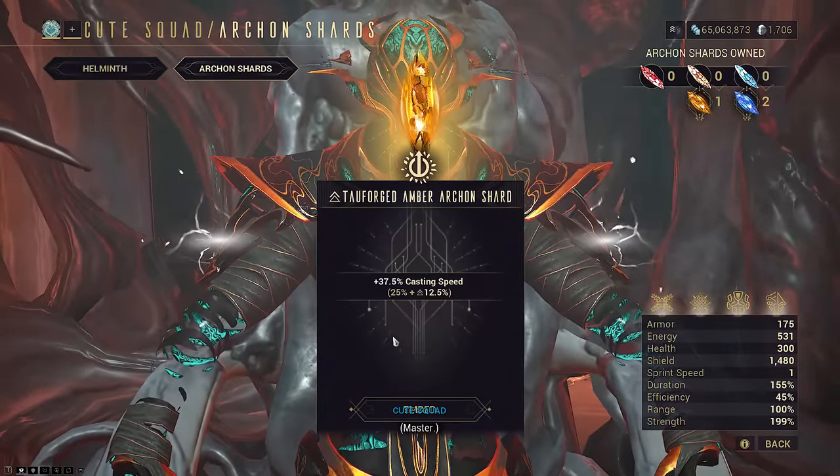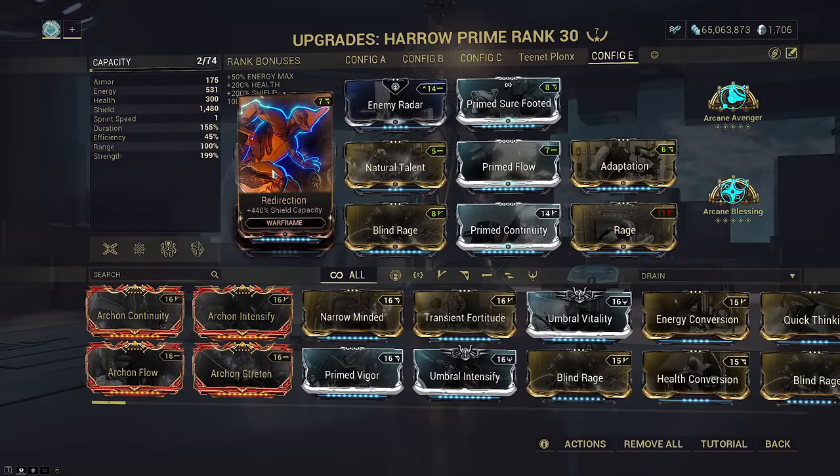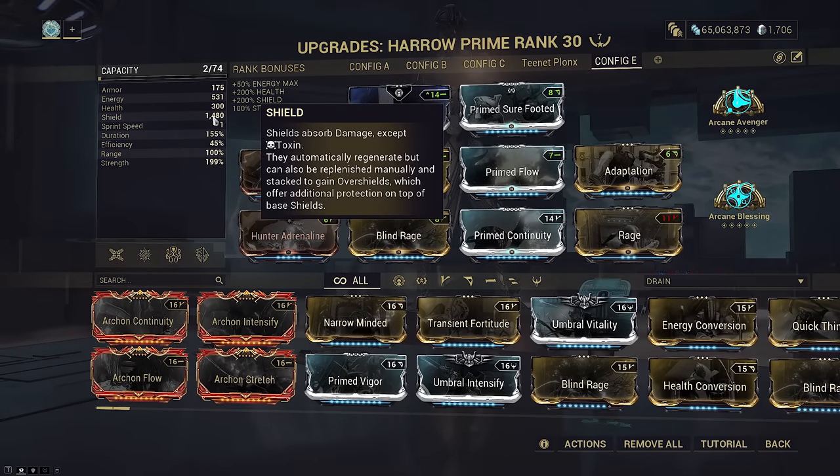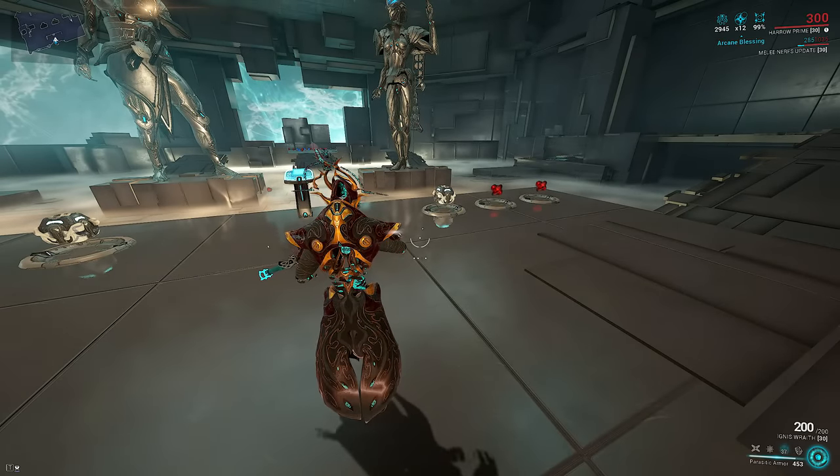Natural Talent could be replaced with two Archon Shards, freeing up a slot for Lasting Covenant if you so wish. Redirection to get more shields from Parasitic, scaling up to approximately 3,000 armor on this build for over 90% raw damage reduction.